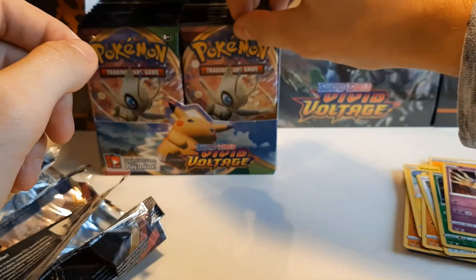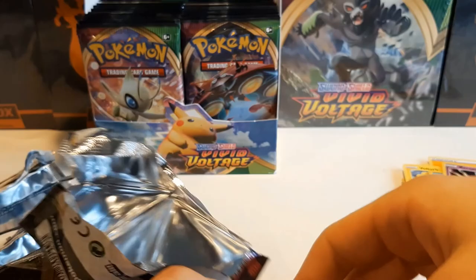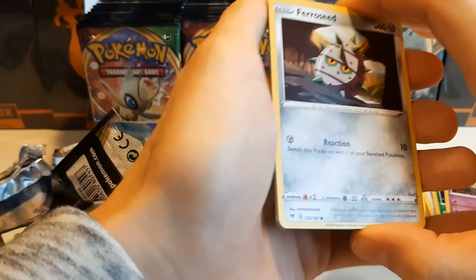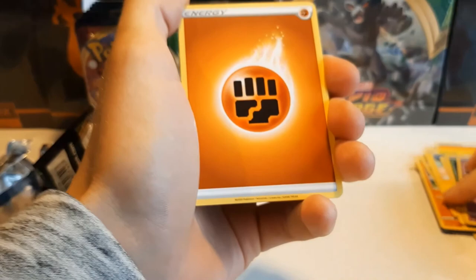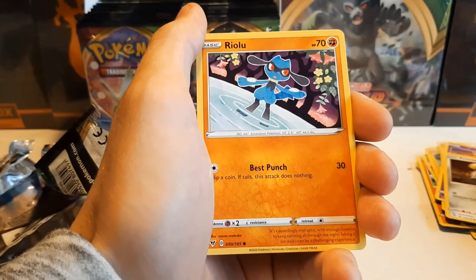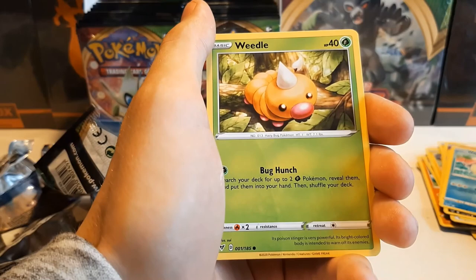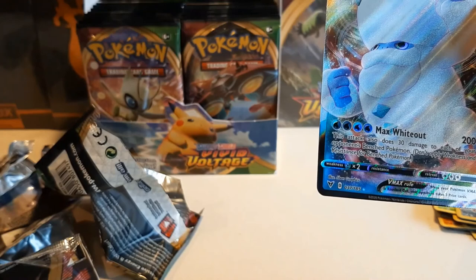Beautiful. Let's get to a Celebi pack. A white coat — and I saw a glimpse of something shiny. Excadrill, Braviary, Girafarig, Ferroseed, Riolu, Sandile, Whimsicott, Weedle, Galarian Meowth. And Galarian Darmanitan VMAX — nice! Third pack already a VMAX, that's the way I like it!